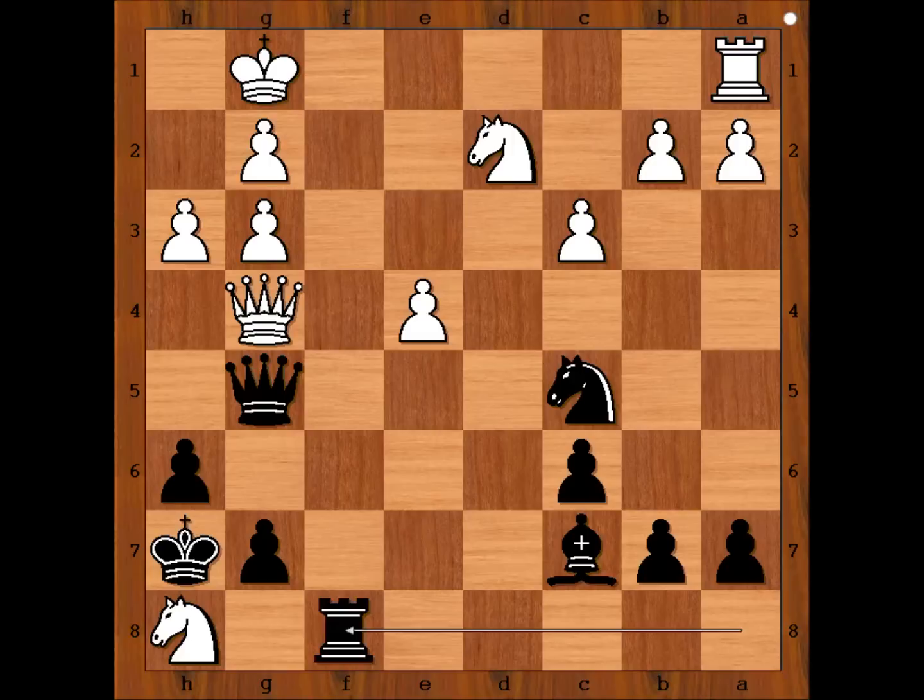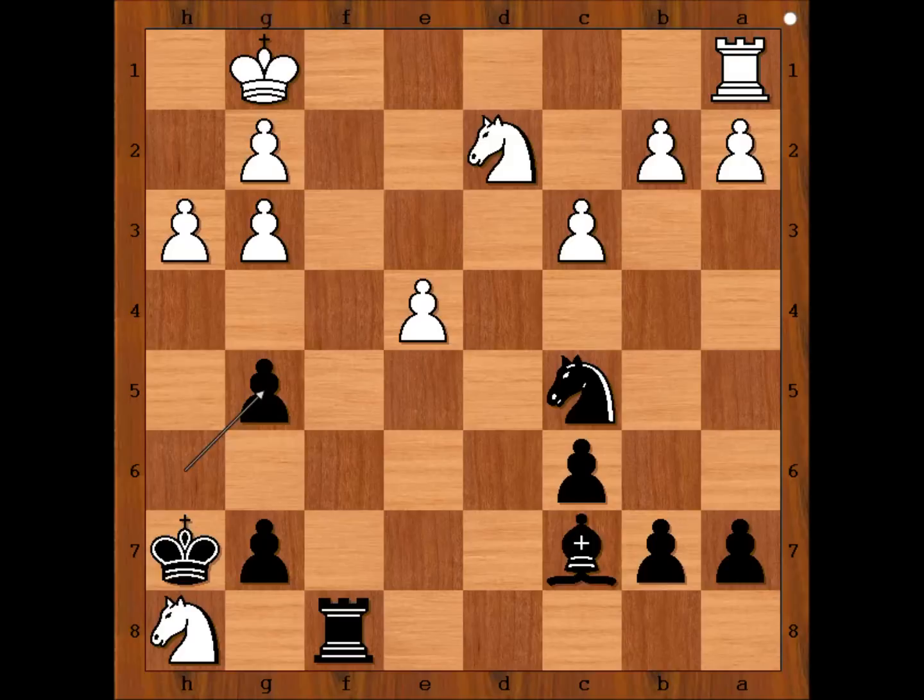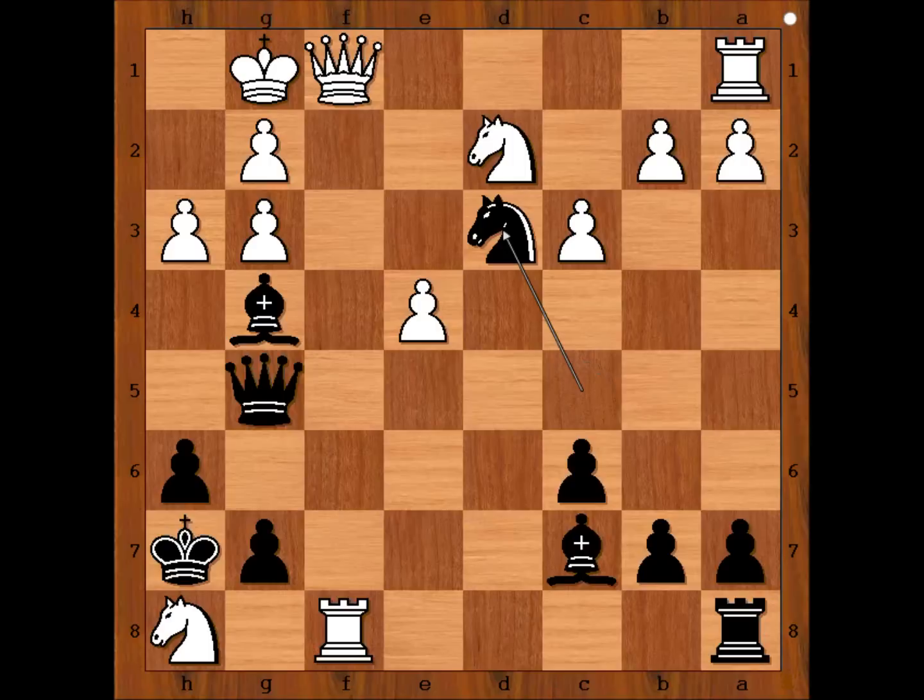If queen takes on g4, then rook takes on f8. And after queen takes queen, pawn takes queen, the white knight on h8 is trapped. Black is winning in this variation too. So we have queen to f1.